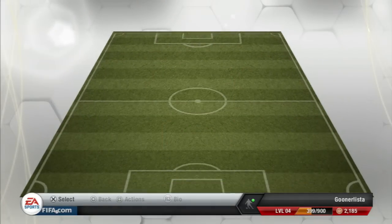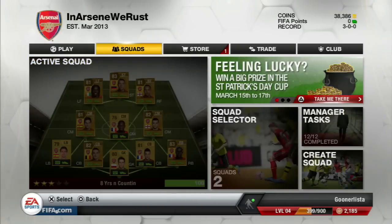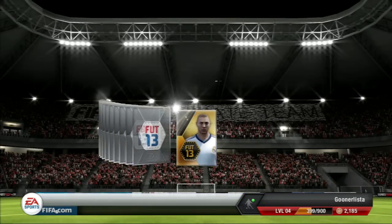The rules are: I'm going to start in Division 5, play a couple of games, and upload the videos for you guys to see how I get on. If I win a division or win a trophy, that will allow me to buy an informed Arsenal player and upgrade the squad. So if I get to Division 1, I should have four informed players in there.